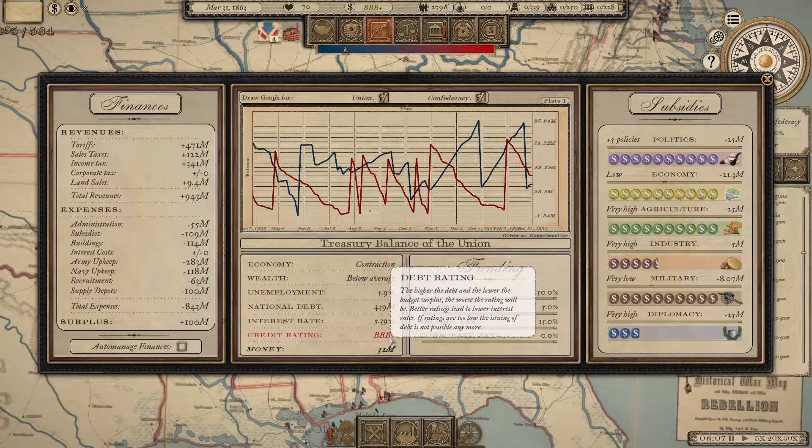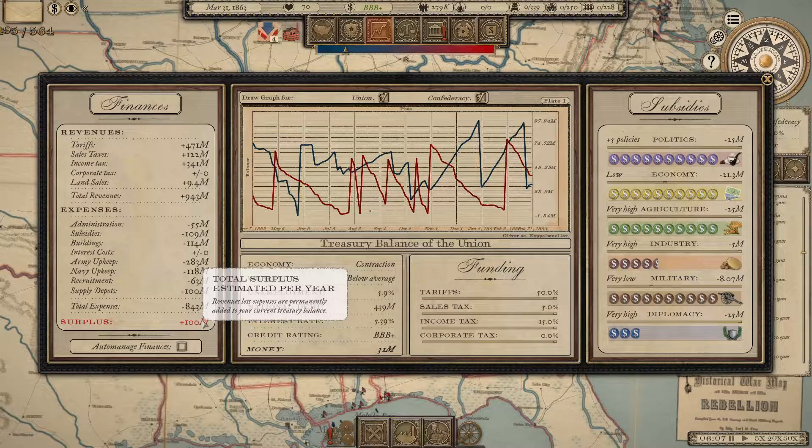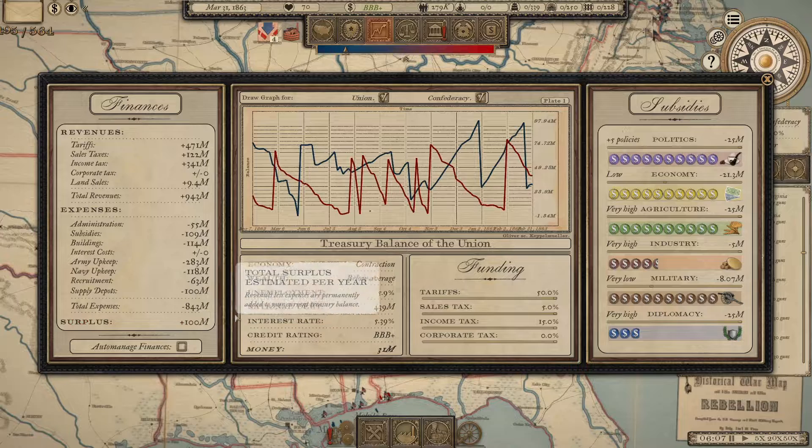Credit rating is affected by a number of things, but for the most part the two things that affect it are: the total amount of debt — the more debt you have, all things being equal, the worse your credit rating — and what does the outlook look like? What's the surplus? Is it positive? Is it negative? How positive or negative is it? Those are the two big factors that affect your credit rating.